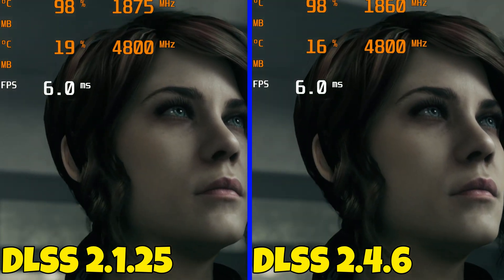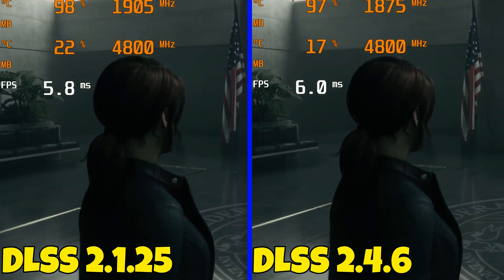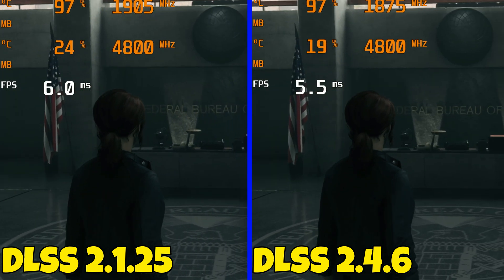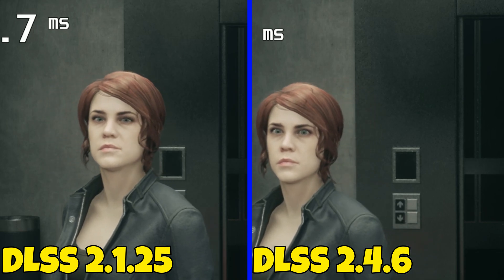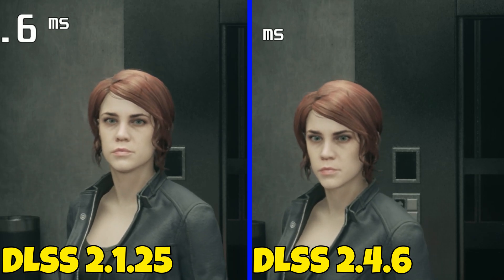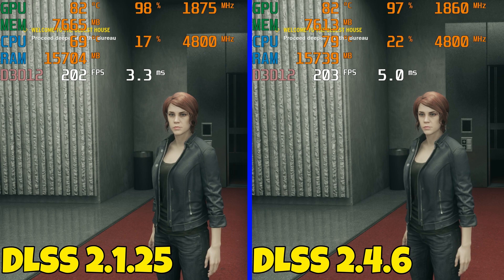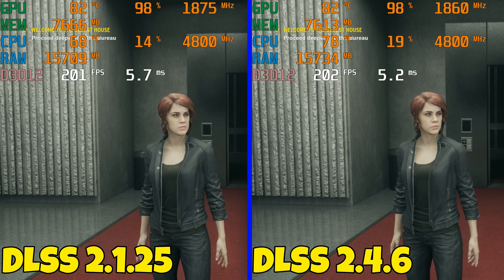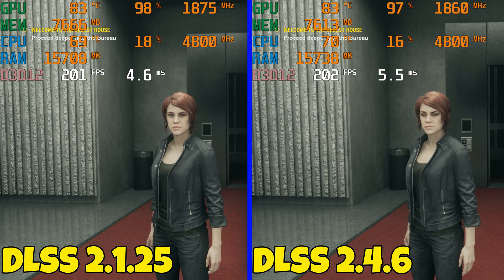But when you get to actual gameplay, that's when the issues pop up, and it's a pretty bad one. I would steer clear from 2.4.6 or anything above what Control already comes with, because it messes up the game's rendering. Pay close attention to the 2.4.6 side — the character's face is all pixelated. I noticed everything was a lot blurrier than it should be. It's just strange; I've never seen it before.